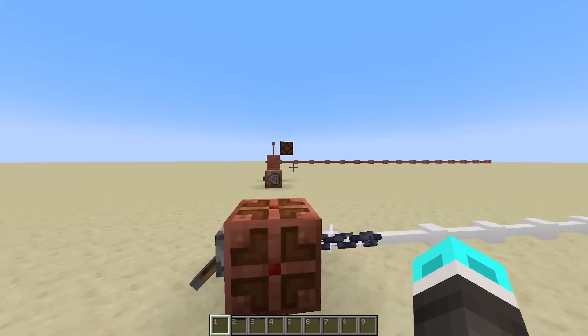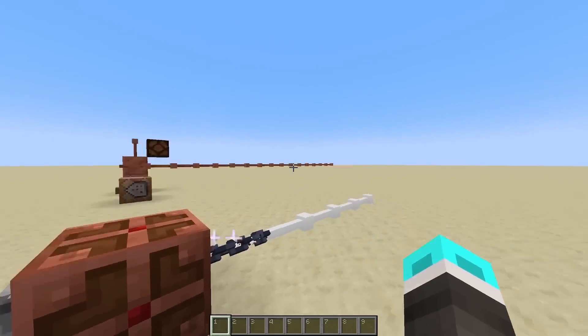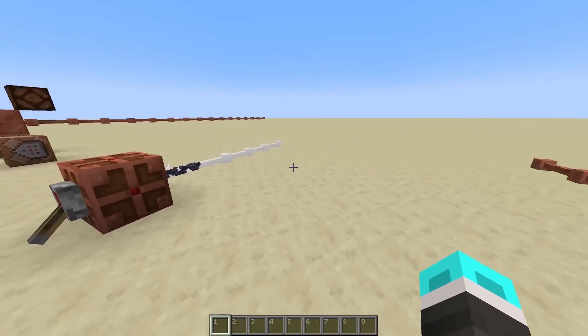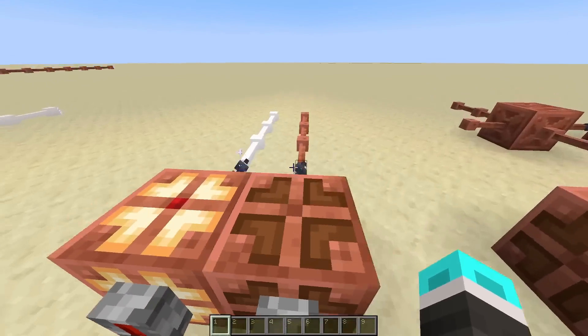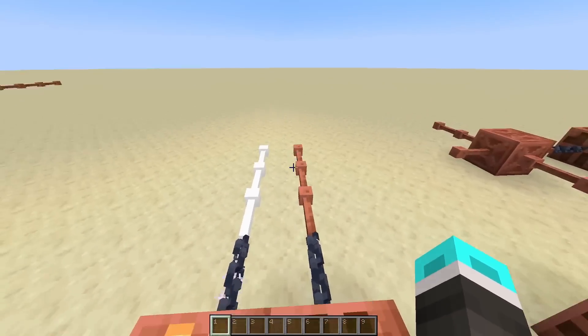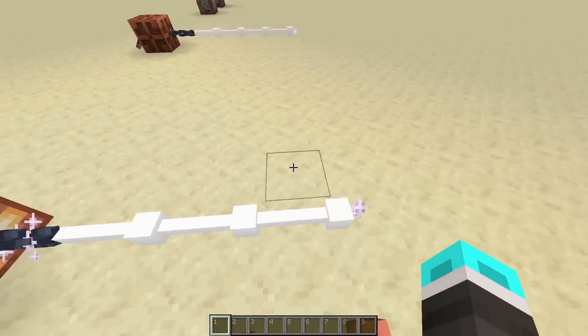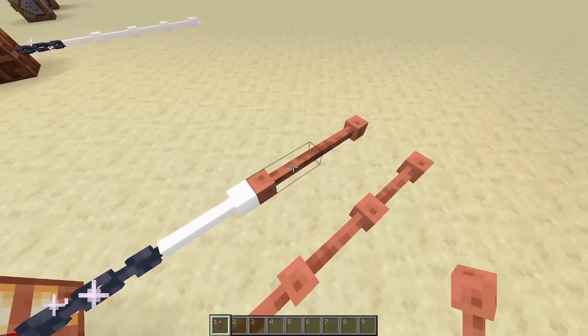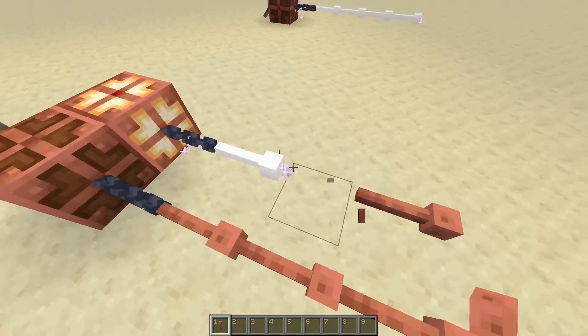So the question is, why would you use this over redstone? Well, apart from its unlimited range, you can also do cool things due to it being directional, such as having parallel power lines that don't affect each other. Obviously with redstone, they would just kind of conglomerate into a big mess, but here they are completely separate. And that's because these are directional — if I were to place one backwards, power wouldn't go through; it has to all face the same direction.